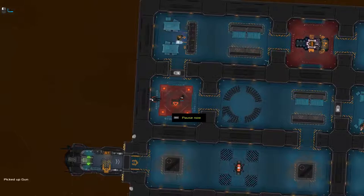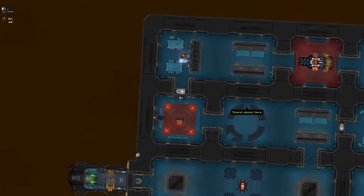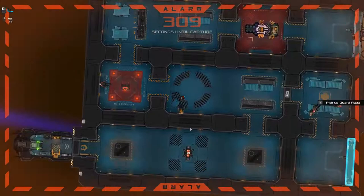So now we've got ourselves a gun — we'll take that. Let's equip the gun to our right click now. This guy here can't get through this level two door and he has the key. So there's no way to get him out other than to make some noise.